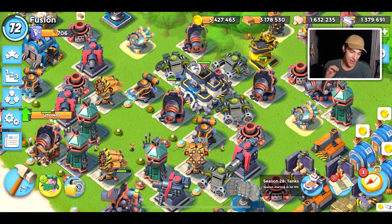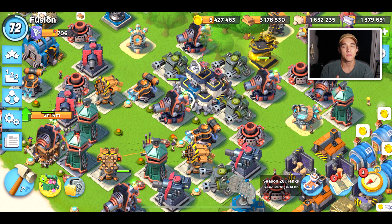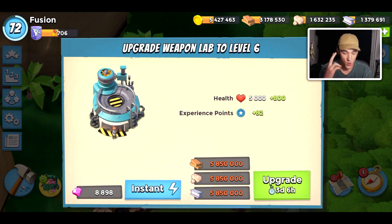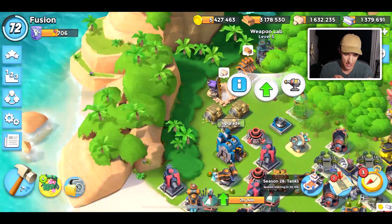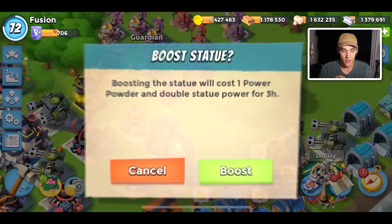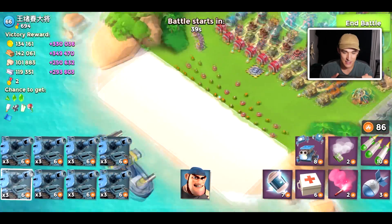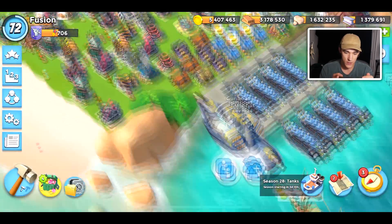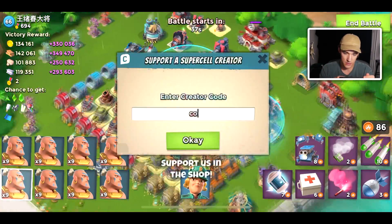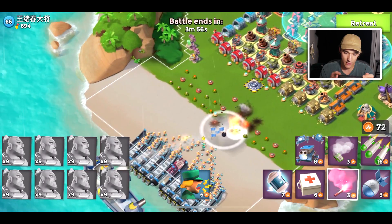Hey guys, welcome back to a new Boom Beach video. We have HQ25 Part 3 in the game right now — you guys can go and update for yourselves. If you haven't watched my sneak peek video, the biggest thing is we can upgrade a weapon lab twice and get a new prototype. Today we're going to prioritize upgrading it once and also maybe try to get another boom cannon done. I have 250% resource reward right now, so it's incredibly easy to get loot. We're gonna load up warriors just so we can wipe through some players faster.